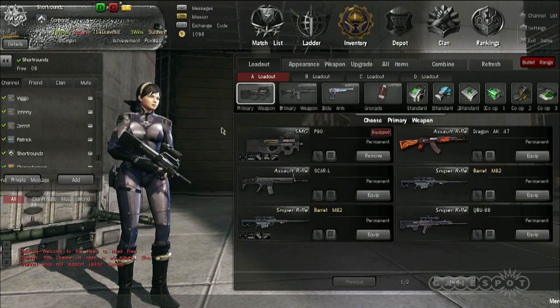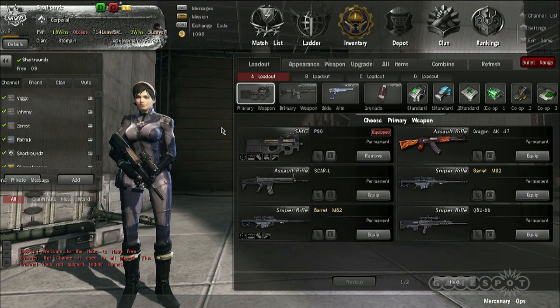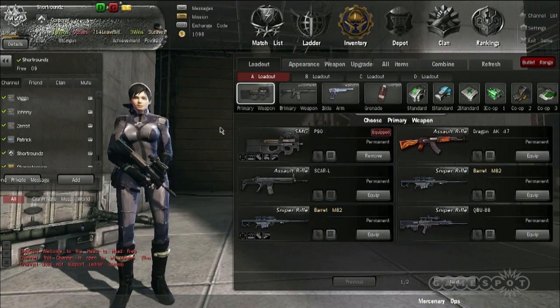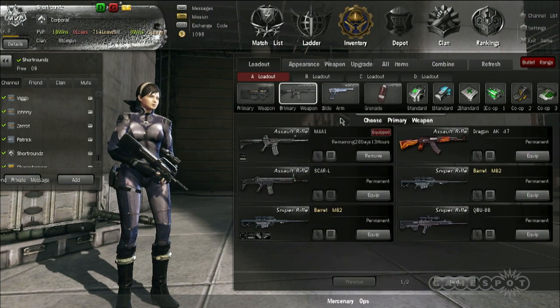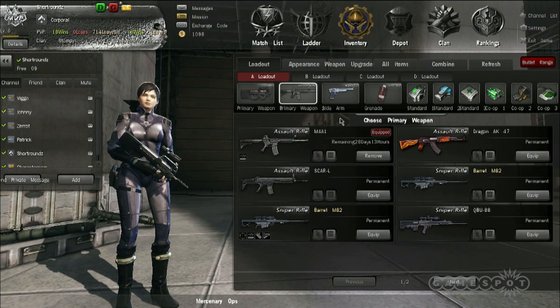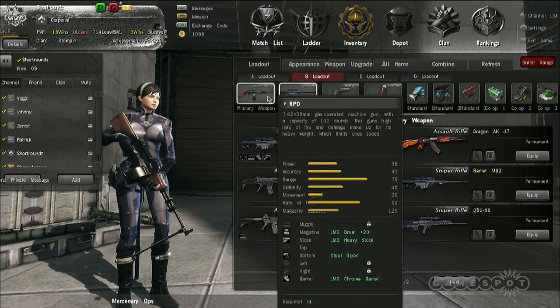What you're seeing here is the loadout screen. In our game, it's a free class system — there are no classes. What your class is going to be determined by is actually the guns you bring into battle. You've got two primary weapons, but it's not always best to bring both because there's an encumbrance system. Weapons have weight, and that affects how fast your character can move. If you're bringing a sniper rifle and a machine gun, you're going to be a turtle crawling on the battlefield.